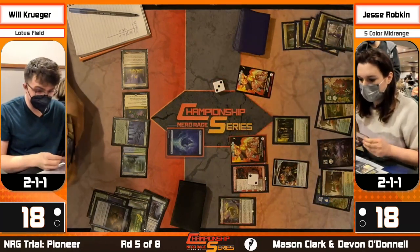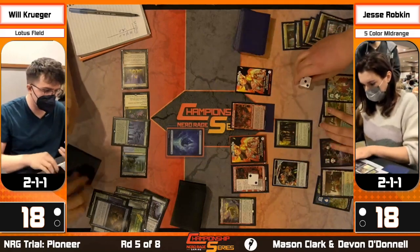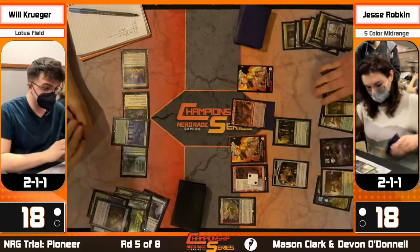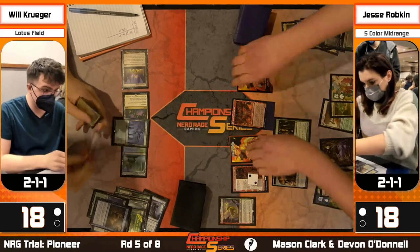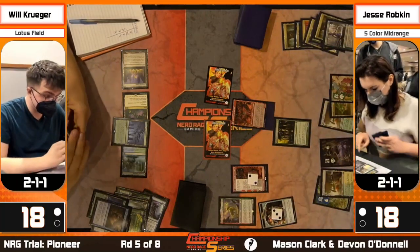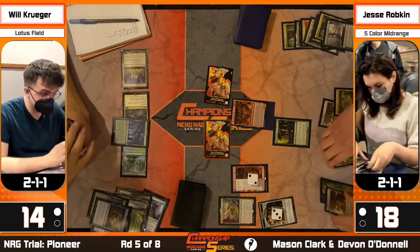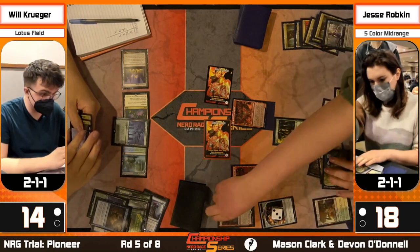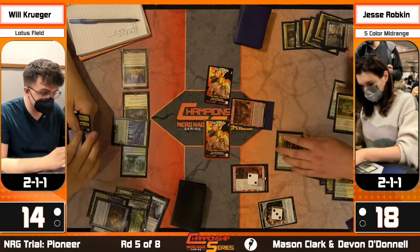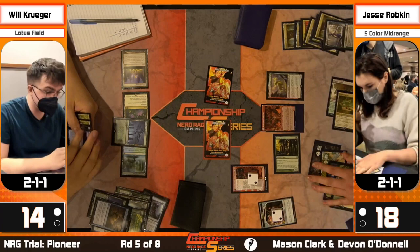Three-six-seven-eight - Will just has Zacama rolled up as a potential play. Jesse already used Slaughter Games so can't go for that. Maybe Bring to Light here - we've exhausted Slaughter Games and Lavinia. Past that, probably Valki. Actually Elesh Norn might be okay here because it makes them not untap lands if you have other ways to kill stuff. Looks like Gigantosaurus gets played - just a five-five. That's going to be relevant on the next turn - not a great matchup for Jesse Ropkin.